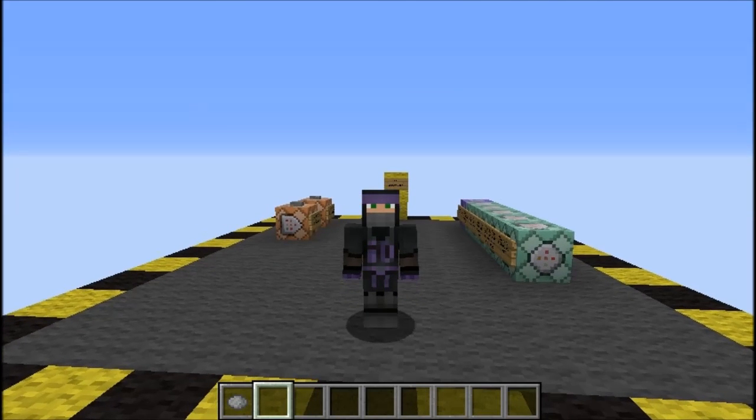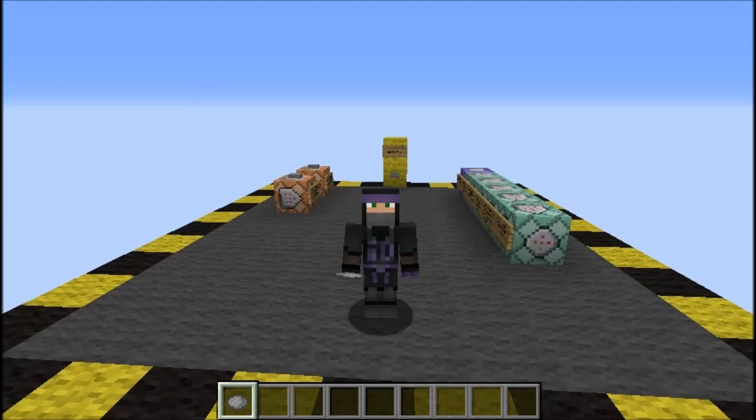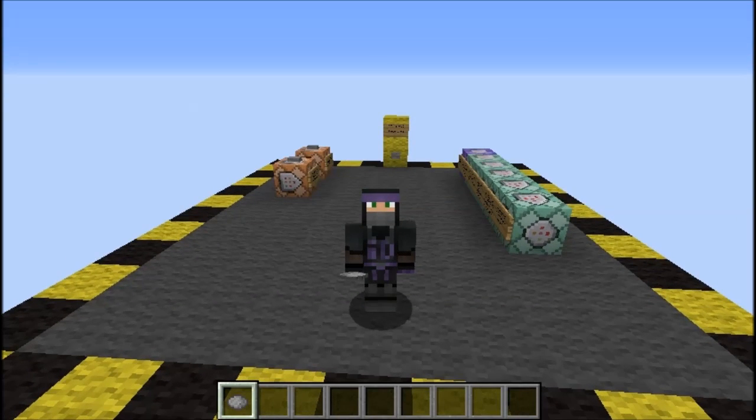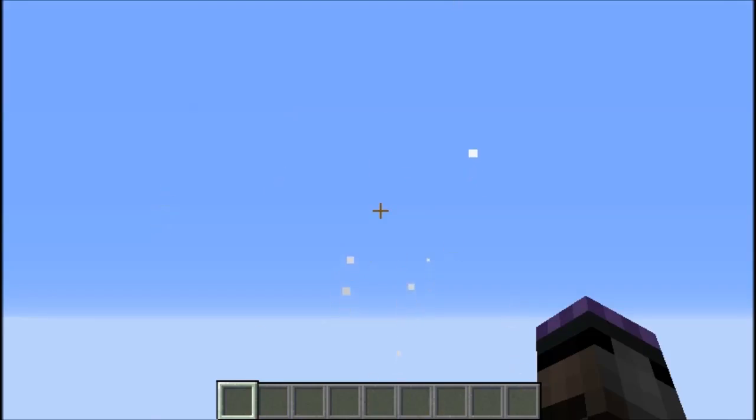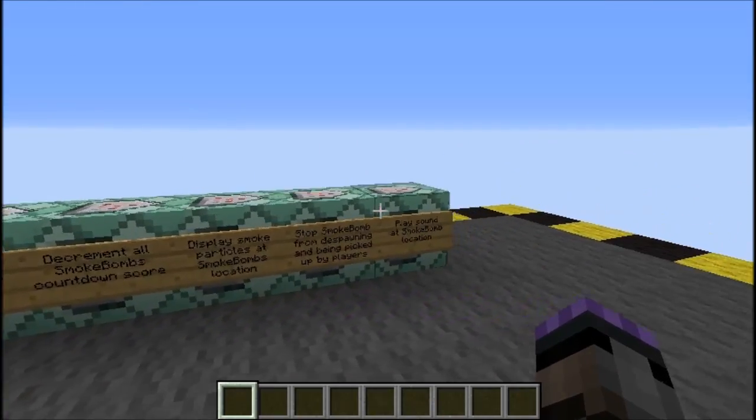Hey guys, Infernal here. This is a really quick one, another upload for Planet Minecraft today — the smoke bomb. I disappear like a ninja... no, I'm still here. Anyway, that's the objective. Those are the blocks that do the things.